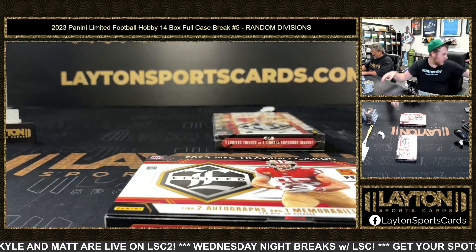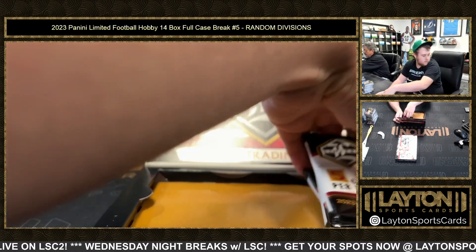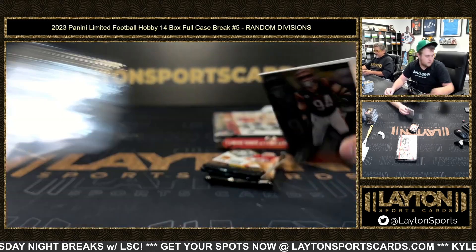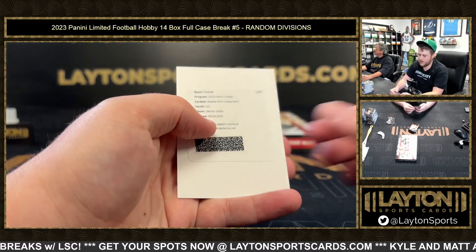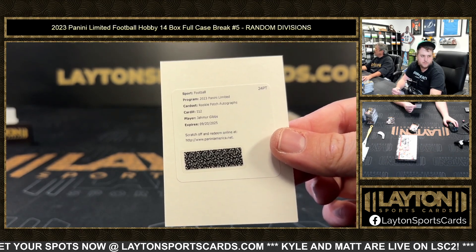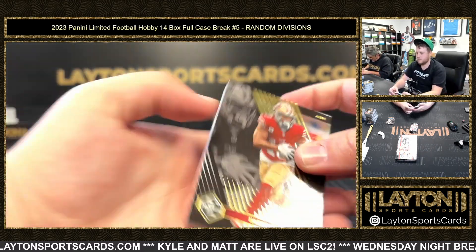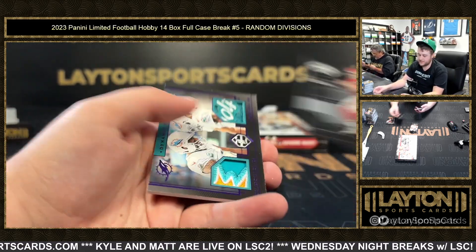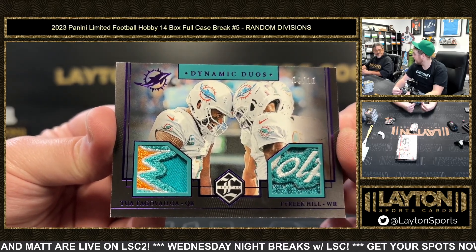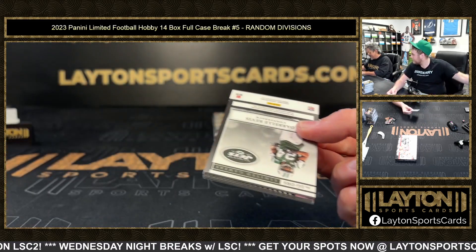On to the last two boxes — good luck here everybody! Jahmyr Gibbs rookie patch autograph going to NFC North — nice one there, congrats. Patrick Mahomes — this is nasty, look at this thing, four of ten. Dynamic Duos Tua and Tyreek, logo on both — the sun and the word Dolphin. So cool, congrats AFC East — that's fire, that's really cool.